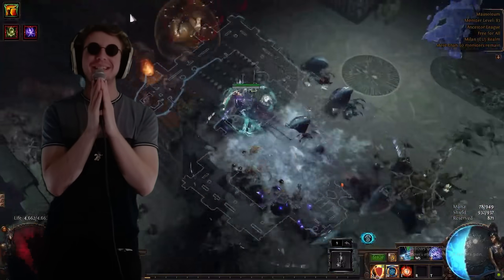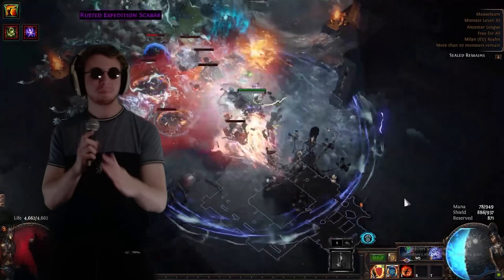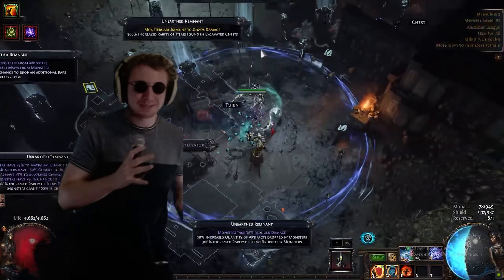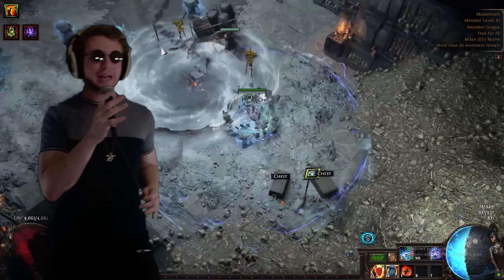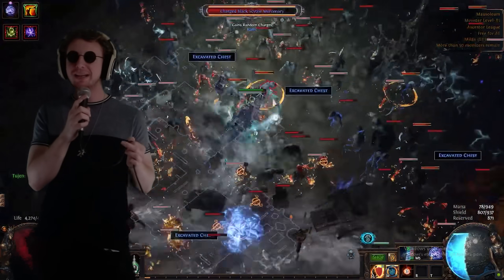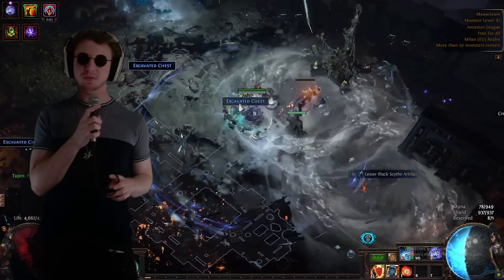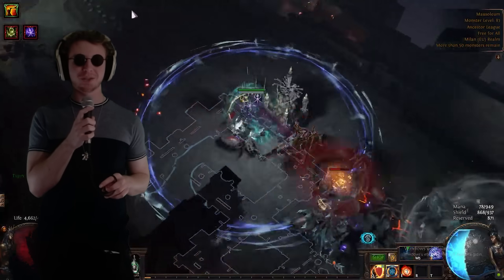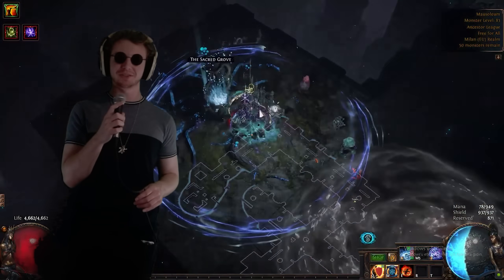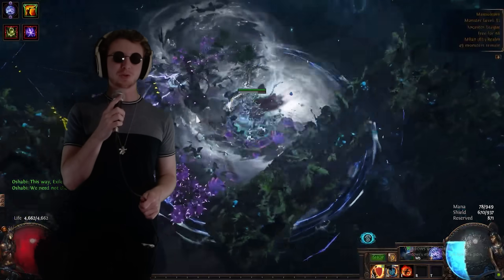As for Vortex Ignite, I'm praying they give us an instant Vortex — please don't remove Vortex Ignite. That build was so fun: you're skating through Delirium maps dropping Vortex, ignites pop, they proliferate, the explode goes off, the whole screen chain-explodes and ignites, you open seven breaches and shield charge through all of them. It would be awful if they removed instant Vortex. Transfigured gems are the biggest question mark in PoE right now — so many builds hinge on them, really just Vortex Ignite at this point for me.